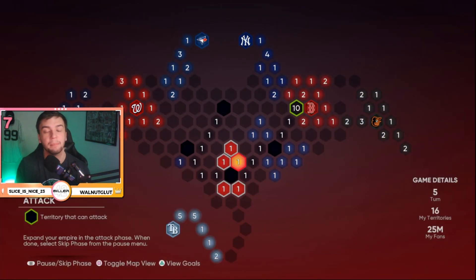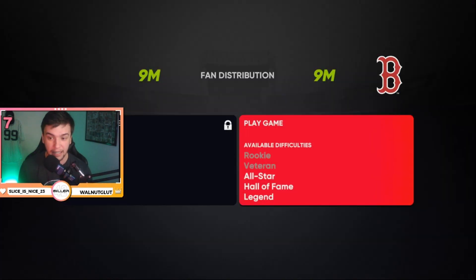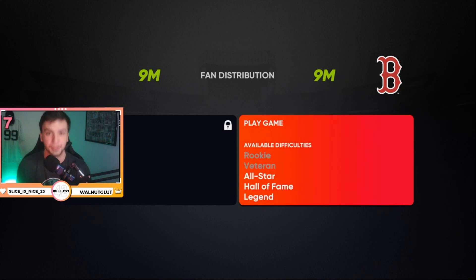Back at the attack phase, I can now attack the Red Sox — we both have nine million fans and I can play them on All-Star. The difference between All-Star and Hall of Fame is huge when playing the computer. It's very easy to beat the computer on All-Star with a little bit of practice, but on Hall of Fame the computer becomes a god for some reason — so definitely avoid it when possible.